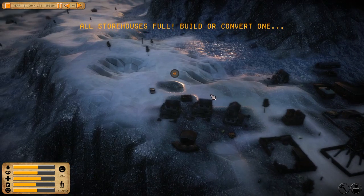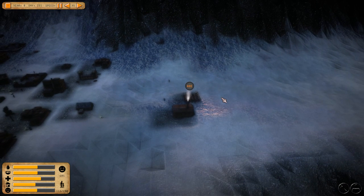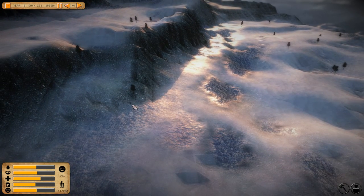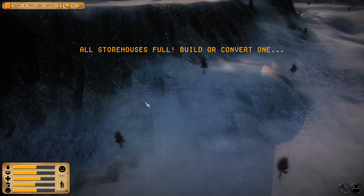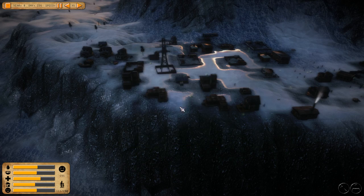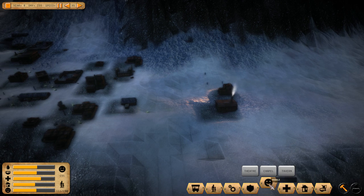All storehouses are full — build or convert one now. We're not near a building to just convert, so we'll build a new storehouse. We'll put scavengers over here so they go out this way efficiently. All storehouses are full again — how many unemployed? About ten.